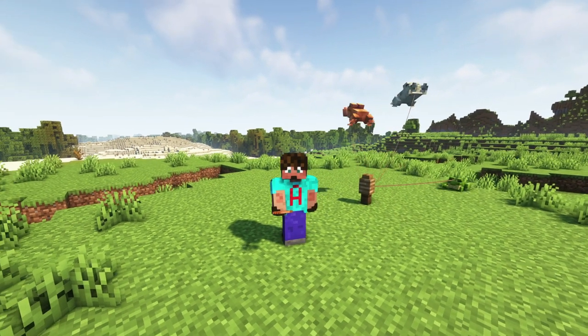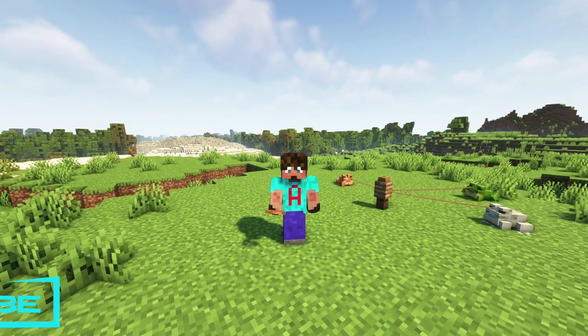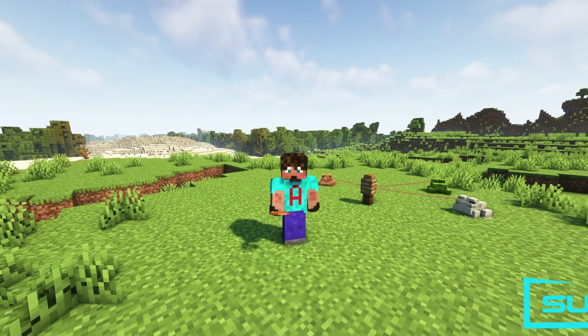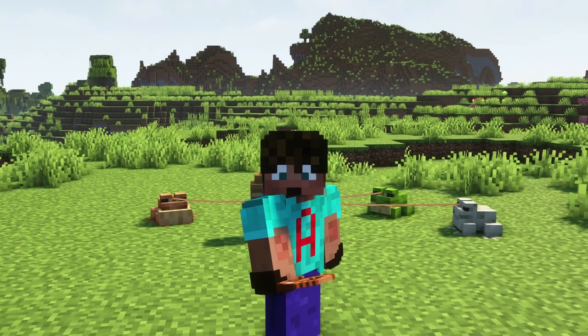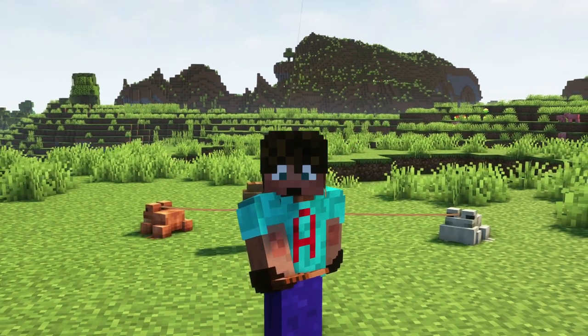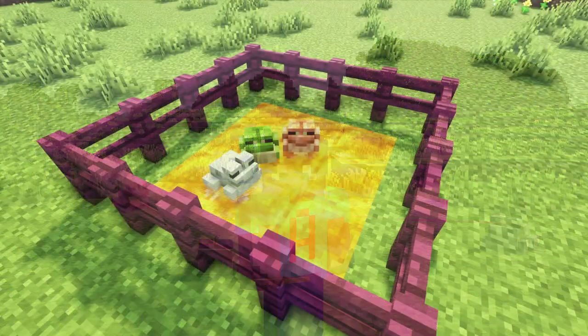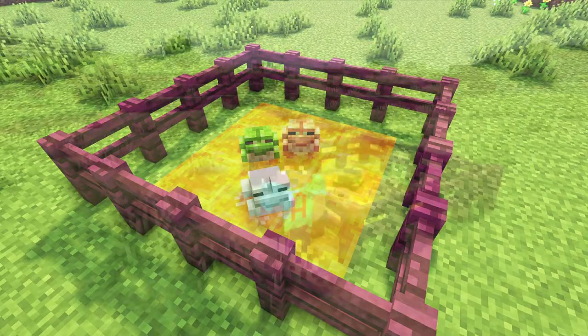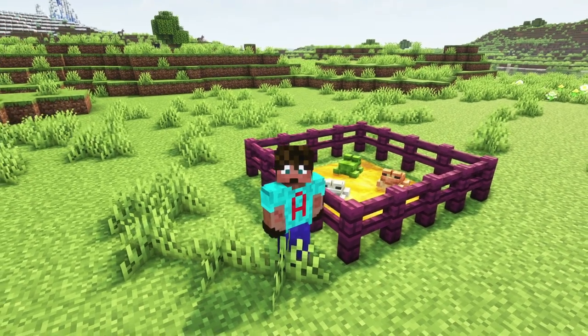Just as an aside, you can put a lead on a frog and then tether it to whatever you want or lead it anywhere, which is just as well because these guys jump everywhere. Don't think of putting them in a fenced off pen, because frogs can jump eight blocks high in Minecraft. That is unless you put them on a honey block — then they're not going anywhere. They are stuck. Bit mean, I know, but it stops you having to worry about a lead.